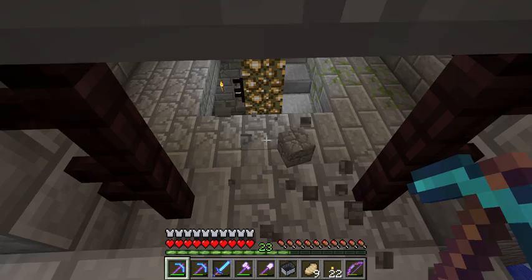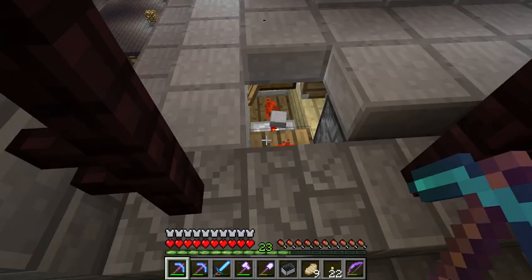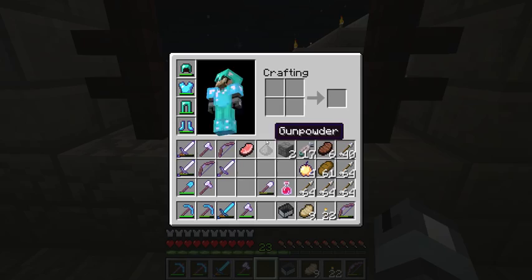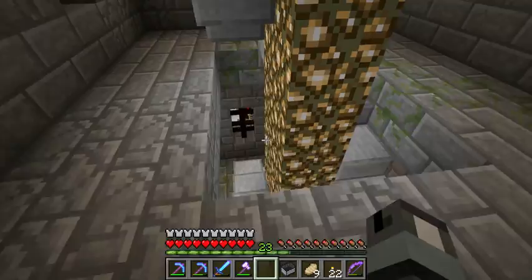I'll show you a few more things now. I don't want to be screwing with that too much — that's John's redstone. More of John's redstone. He likes his redstone; he is quite good at it. If that doesn't work anymore, John will kill me.